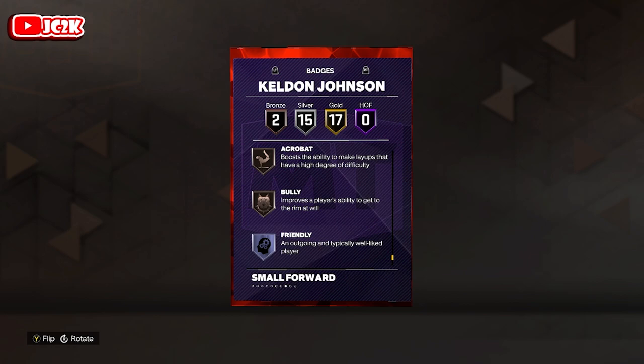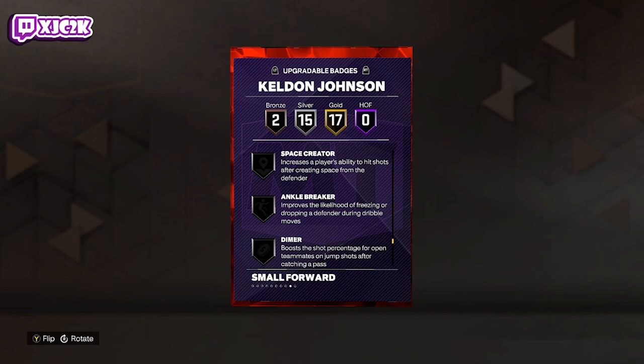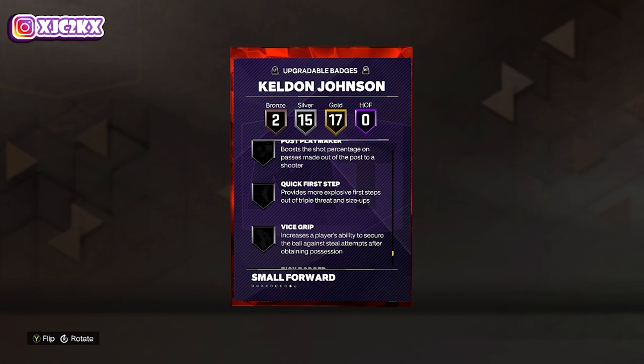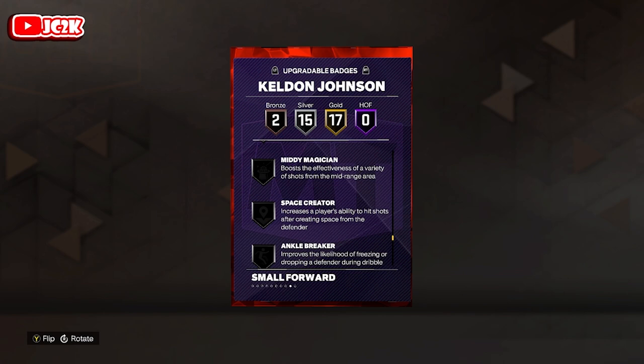Bronze acrobat and bronze bully round out the badge list. In terms of badges you can add to the card, I wouldn't really recommend putting a lot of badges on a Ruby, but you could add rise up — that'll be good for his standing dunk — diamond potentially, or quick first step. I'd probably go with pick dodge or quick first step, and rise up. Those would be the three main badges I'd look to add if I was going to badge up Keldon Johnson.